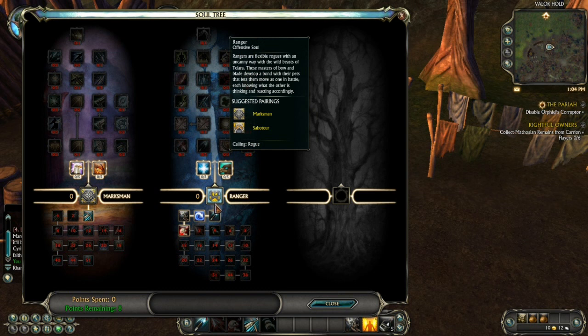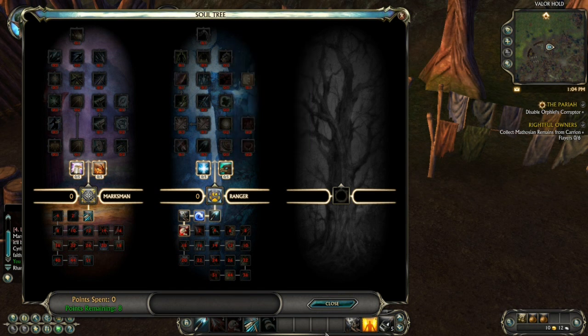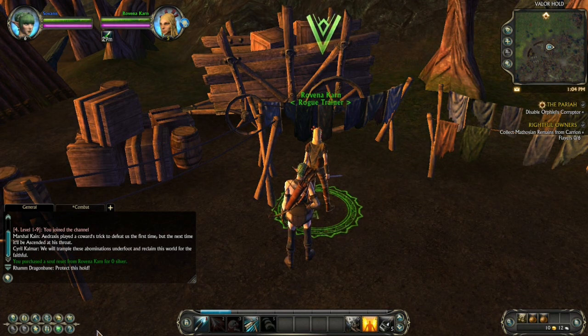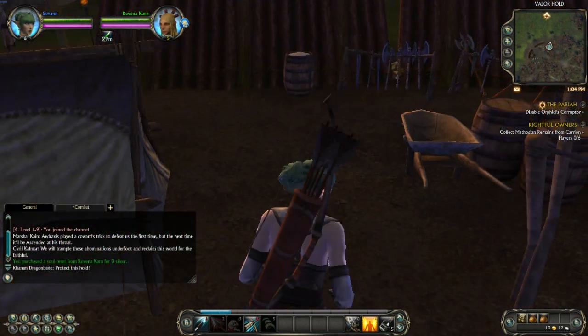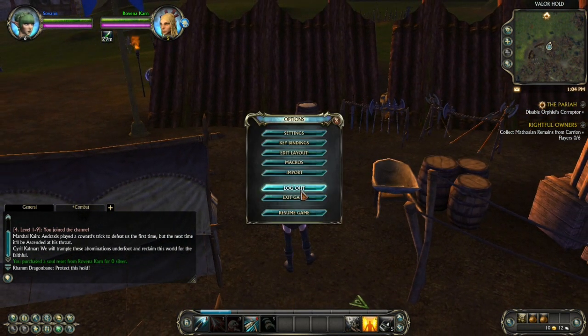But that's another thing too — when you choose something up here where it says Suggested, it tells you who to go with to help your class. And it does really help. Like on my mage I went with Elemental, which is really weird because everybody has a pet. My mage has a big rock guy. Let's go over to my mage.